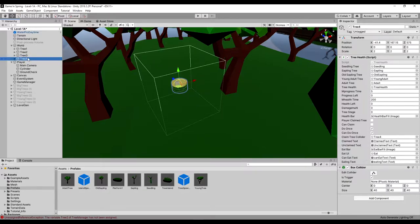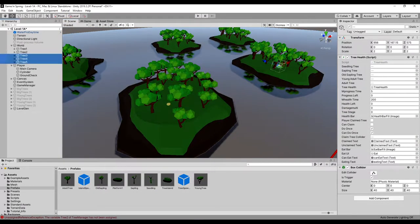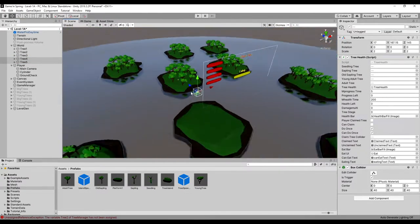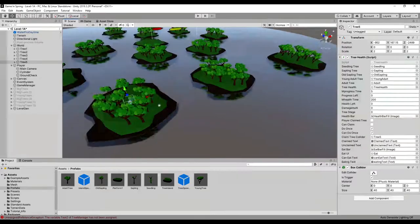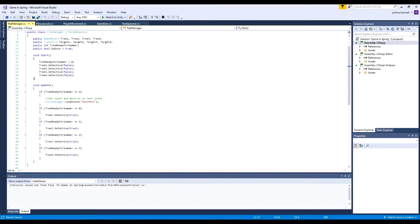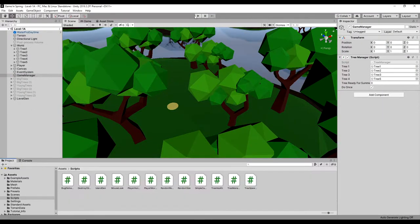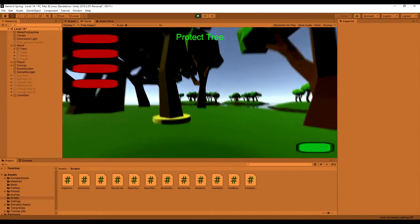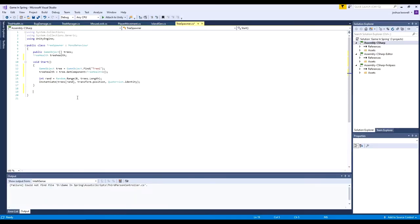I changed the scale of the trees because they were currently quite small, then I recreated the second, third, fourth, and fifth tree — this time I have a fifth tree. I place them around on the different islands we created in our previous day. So there we go, we have our five trees. I set them all up, make sure I assign the correct values, game objects and things, and I removed the spawn positions from the tree manager since we didn't need them anymore. Then I test it out — once it gets to level five it should spawn another tree somewhere else.